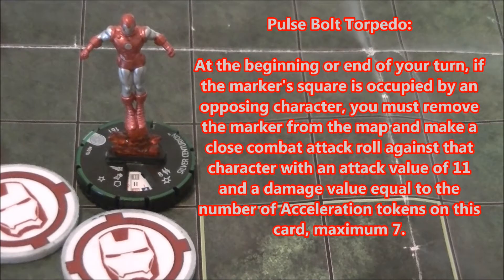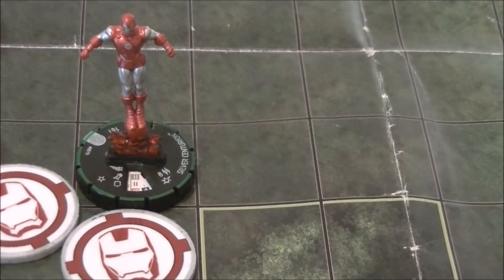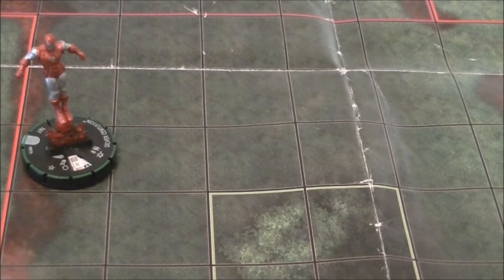So how it works is — first of all, what I just read is what is printed on the card, but some small changes have been made to it since this piece launched, and we will talk about those and go through different situations with Silver Centurion. With this complicated piece, let's first start out simple and go through the order of steps that would happen whenever you put out your torpedo.